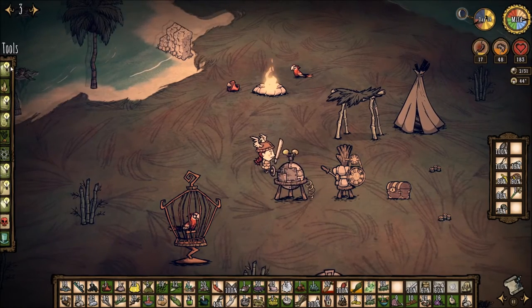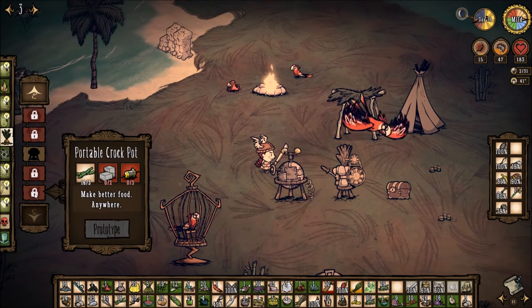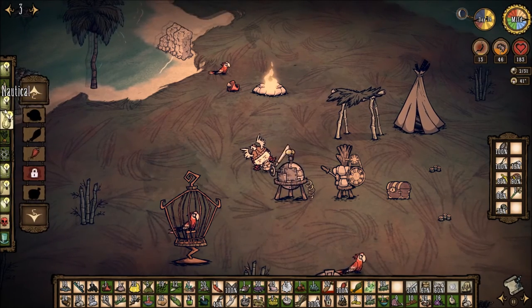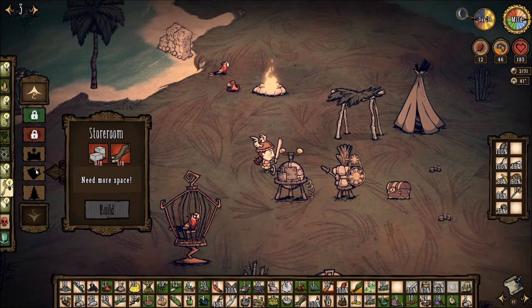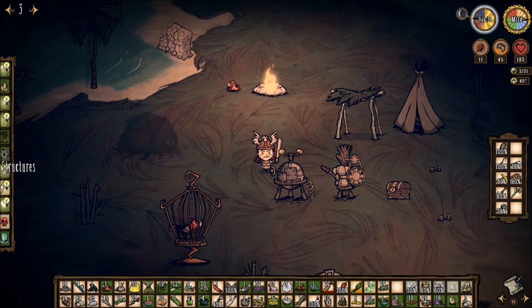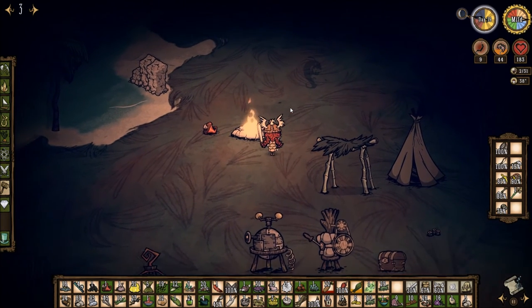I also added some craftable items. The portable crockpot — you just need some doodads and cut stone. And the huge storage chest mod, which adds a store room: it looks like a cellar door and it's like a massive chest where you can store tons of stuff instead of having a bunch of little chests.